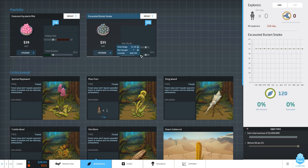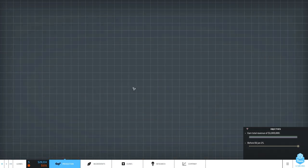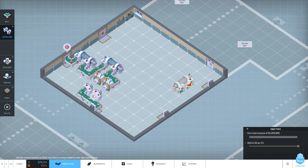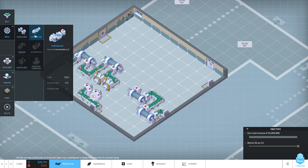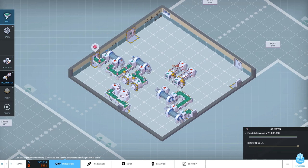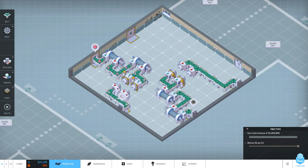That means we need to reduce it twice - 18 minus 2 is 16. Let's go into production and set up a nice production line. We need two dissolvers again. Let's start over here, set up another dissolver, connect them, add a pill printer, get the conveyor belts going, and push it out. Let's observe what happens - but first we need to tell it to import the other ingredient.